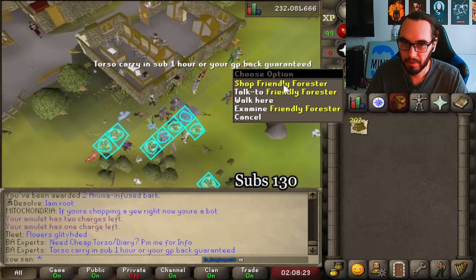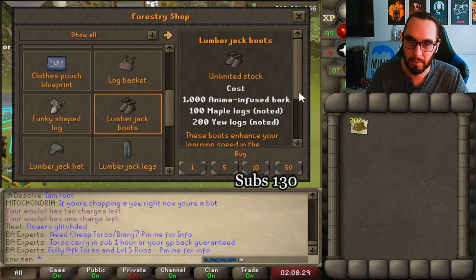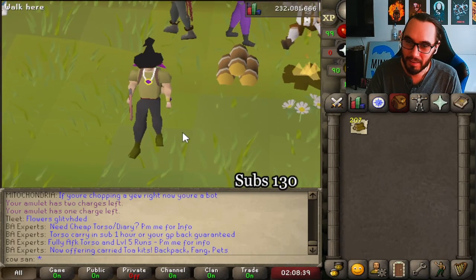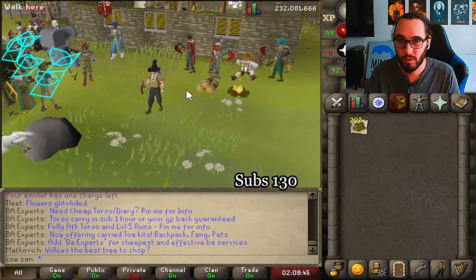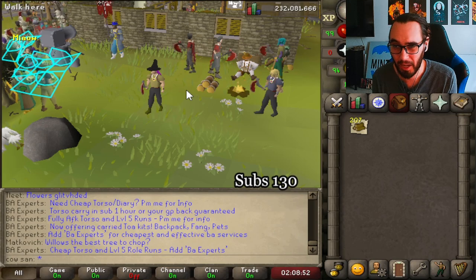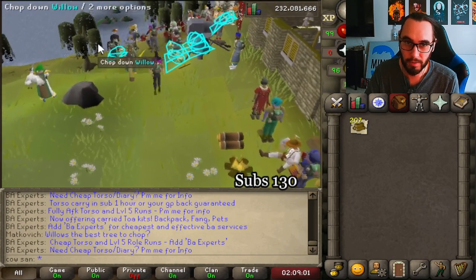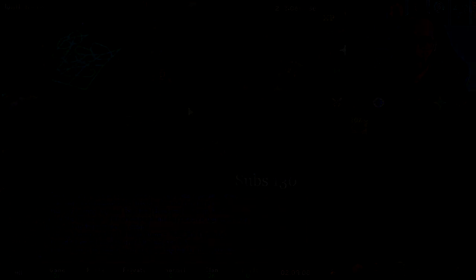We head on over to the Friendly Forester, and we're going to buy ourselves a nice pair of lumberjack boots. Why do I need 100 maple logs? Never mind — we'll buy those later. My Grand Exchange slots are filled, which is incredibly awkward. But yeah, that is pretty much what forestry is — it's pretty sick. I enjoy it. I think if there was going to be an extension on woodcutting, this is what it would look like. I do think the bots are going to have a field day, but woodcutting is still not good money — even with all the upgrades, all the bells and whistles, you're still not making bank. So this is only part one — we'll come out with part two whenever it comes out. See you guys in the next upload.